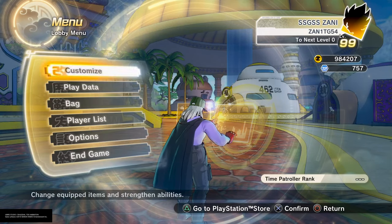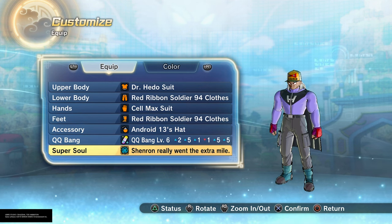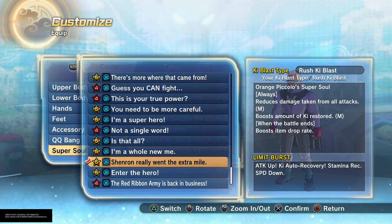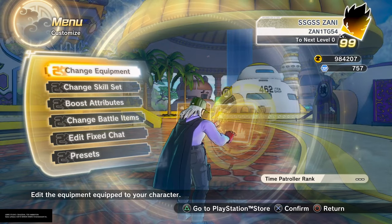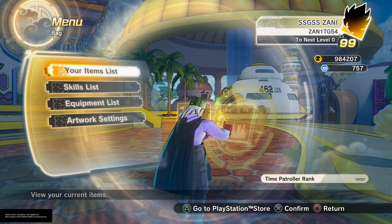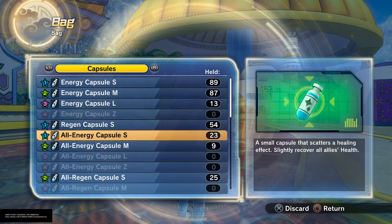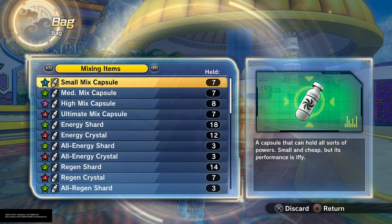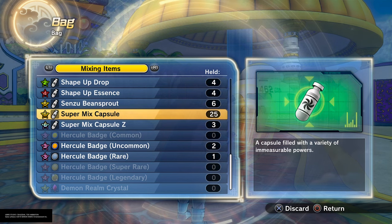It may actually increase the drop rate for dragon balls as well, because it counts as an item. The super soul's description says it boosts the amount of Ki restored when the battle ends and boosts the item drop rate. In the patch files it actually specifies that is a 30 to 40 percent drop rate increase. It's a pretty big increase, covering your capsules, regen capsules, mixing items, and rare items.